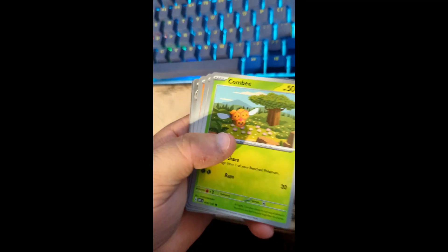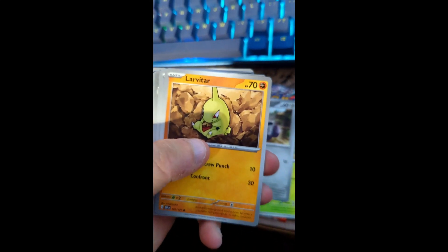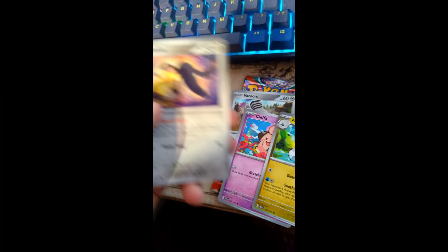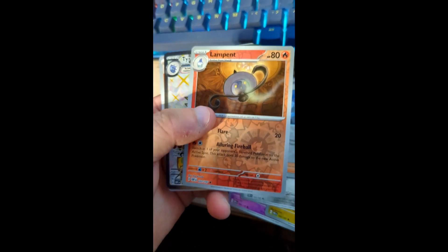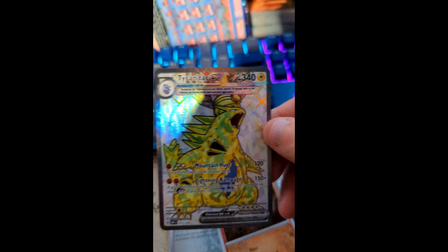Moving into the next pack — got your code card. We got Combee, Varoom, Larvitar, Cleffa, Altera. Hope you stay a while and subscribe! We got a Buffalant, a Rhyhorn. I forgot to do the little card trick here. Lampent — whoa, no no no no, where you going? Who said you could fall? I didn't say you could fall on my dirty floor!